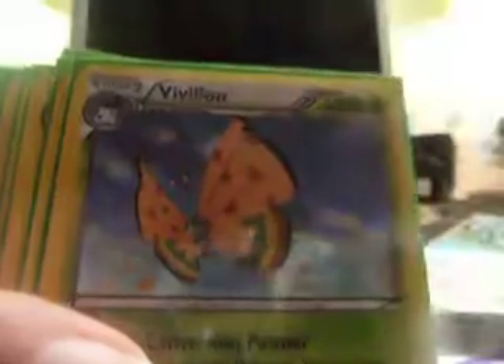Delphox holo and Greninja holo. Tower of Flame holo. All these are from X and Y, I'm just going to show you them. All these are Nermin and Go Go, Raichu.